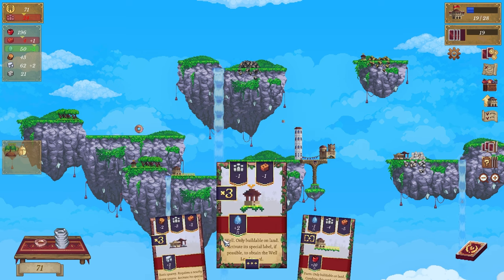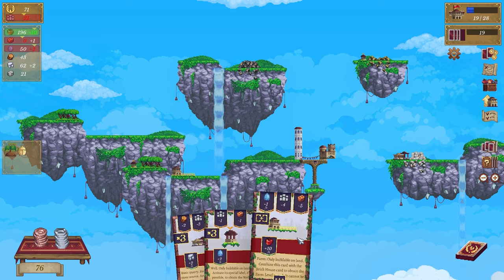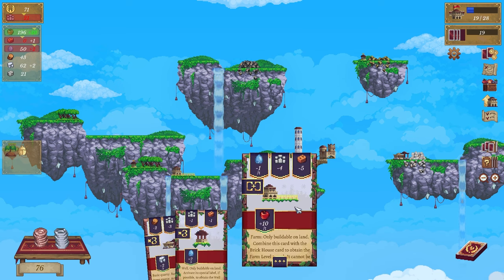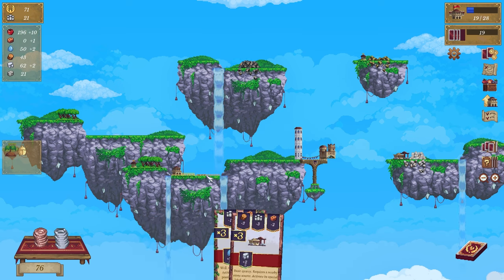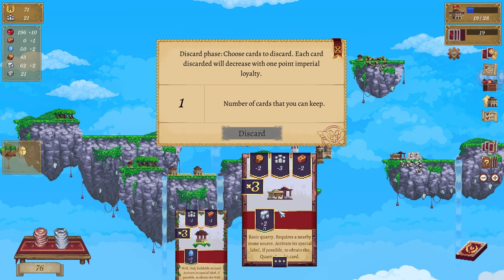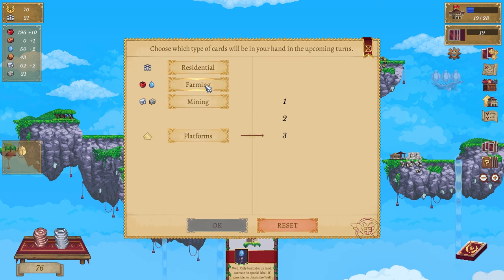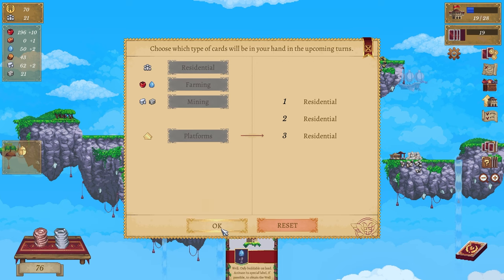Keep going, keep going higher. That is a quarry and that is food - might need some food, plus ten. Put that down there. Let's discard - discard. Let's go resident, resident, resident. Warehouses are full, lovely! We can do that which will give me a brick house - not enough brick, not enough brick.